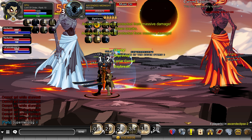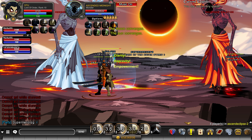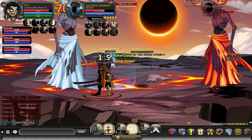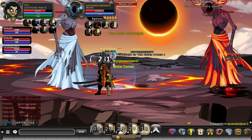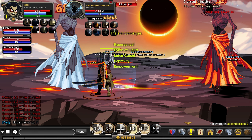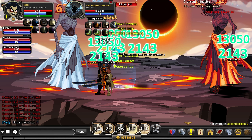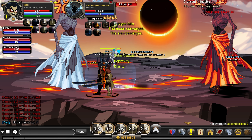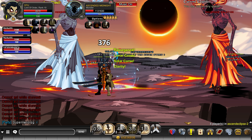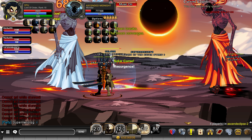Raj and Desolate take the next taunt rotation. The next Moon Converges comes to me, then after that we should be good. In the background, Dragon of Time is switching between the bosses, balancing the HP as best as possible. That's Raj's taunt, then I've got the next one. Moon Converges — taunt that.